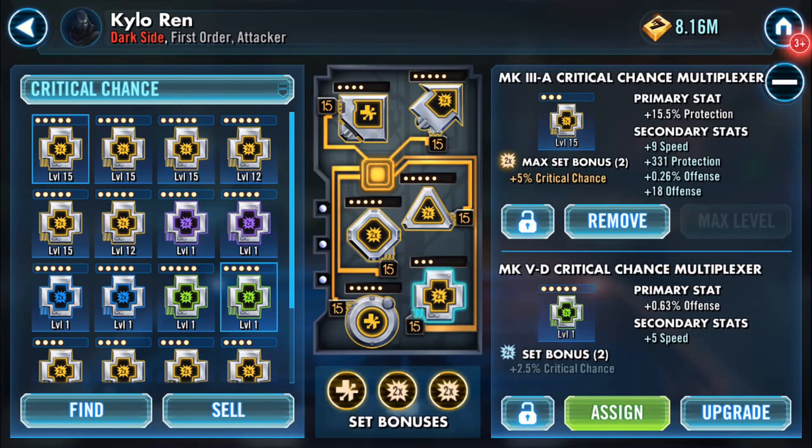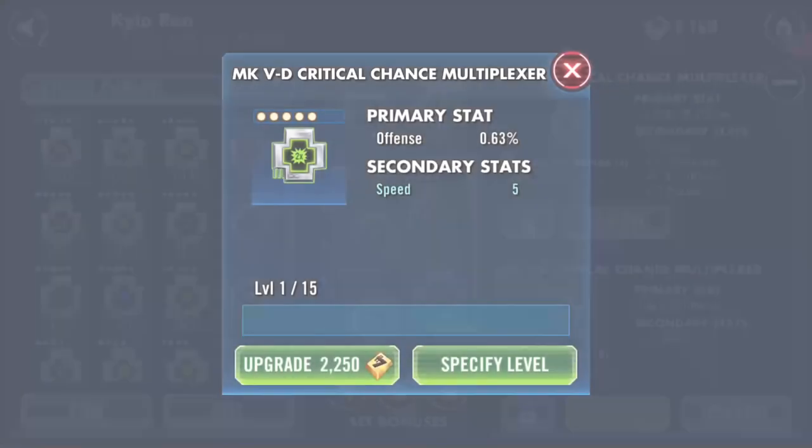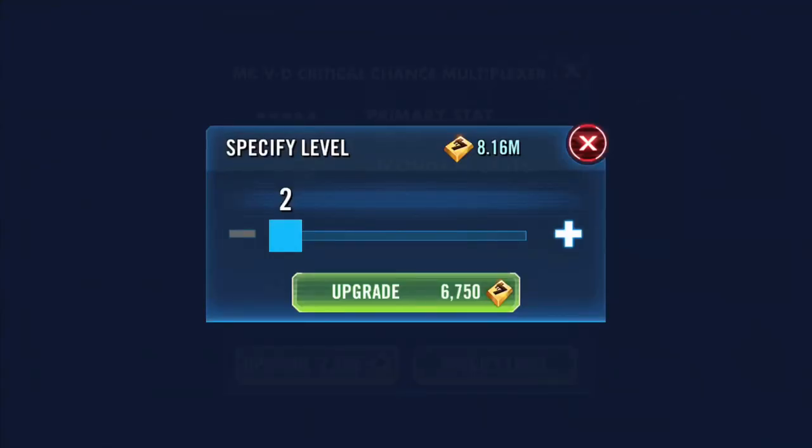Good morning, I'm trying to have some synergy here. Click on upgrade — this is from the mod pack earlier. Today I will be uploading everything. Speed is the secondary; it's a green mod. There's one secondary star, therefore there is one chance to increase, and of course it's a hundred percent guaranteed that the increase will be on speed.